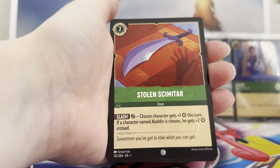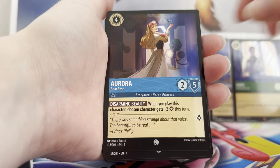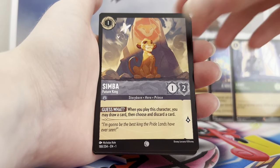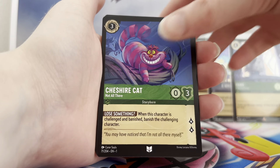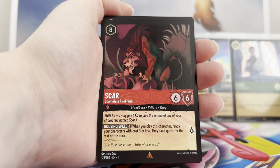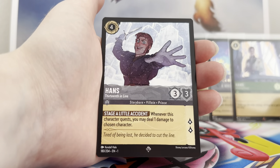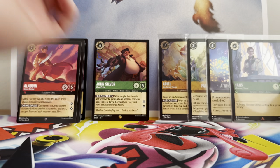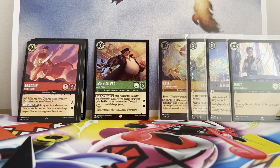Next pack: Dinglehopper, Yzma, Scimitar, Aurora, Tangled, Simba, Cheshire Cat, Bill, You Have Forgotten Me, a Scar rare, Hans, and a foil Friends. It's nice that you don't completely get nothing back — you do have decent packs, and at their worst you're getting two rares in a pack.